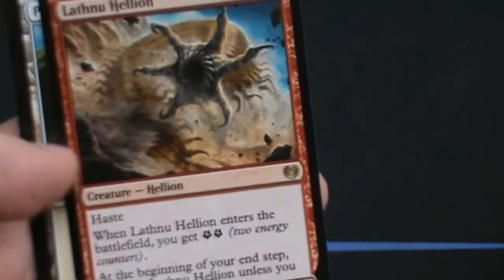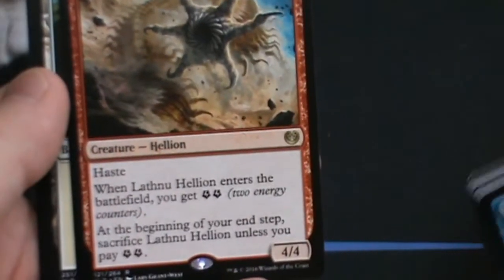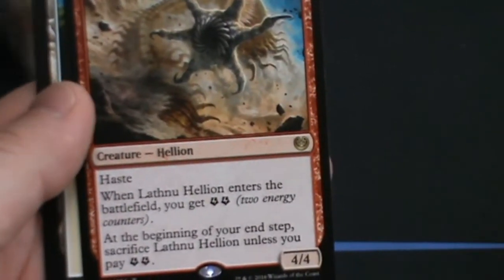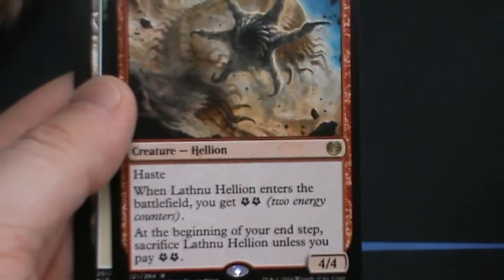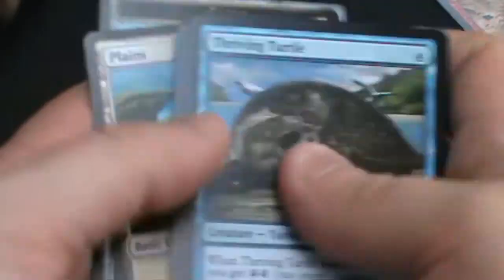We have Lathnu Hellion — 2 red mana creature, Hellion, 4/4. When it enters the battlefield you get 2 energy and it has haste. At the end step you have to sacrifice it unless you pay 2 energy, so it's a recurring trigger. That's the first rare.